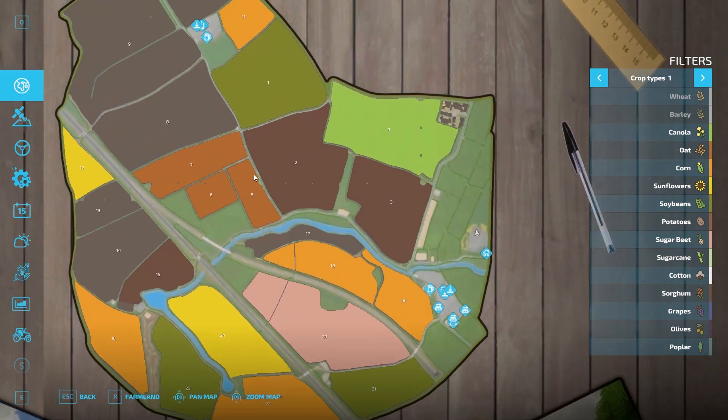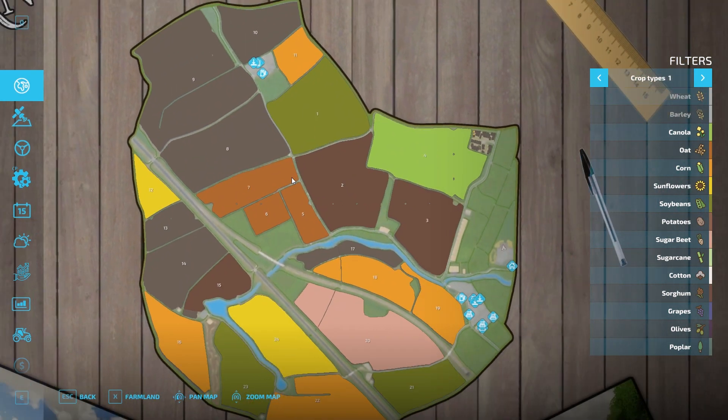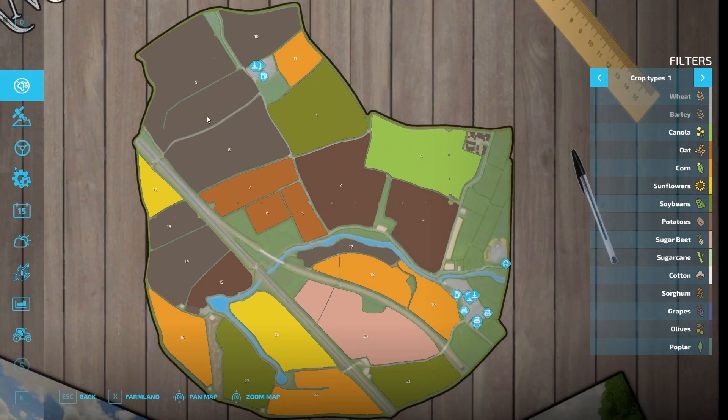For those of you not familiar with the farm, this was originally for FS17, it was converted over to 19 and then into 22. The main difference for the 22 version is there are no trains that run on the lines. A dairy farm was added and then subsequently I removed pretty much most of it because none of the triggers work — you can't feed the animals, you can't buy the animals, you can't do anything with the animals.